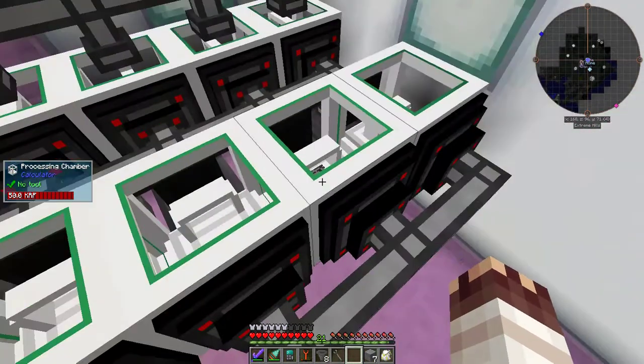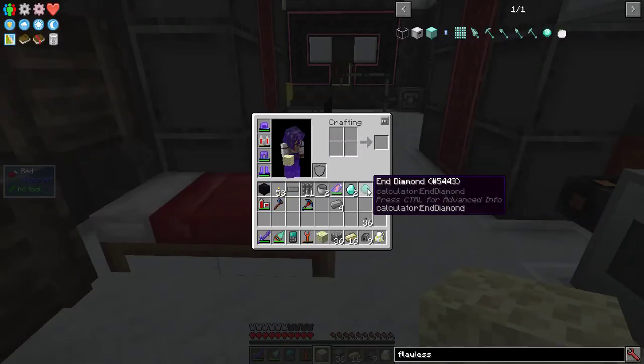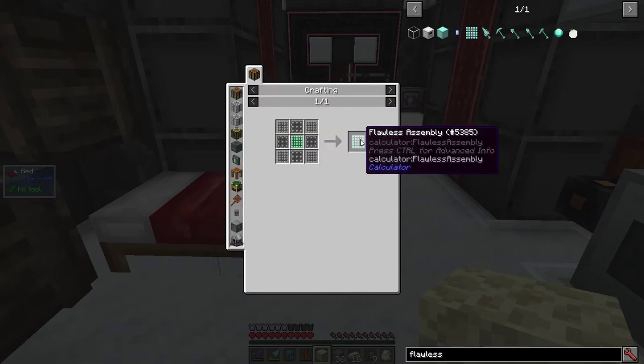Same for the processing chambers. Next up, I'm going to make the flawless calculator — the final tier of calculators in the mod. Notably it requires an end diamond and a flawless assembly.